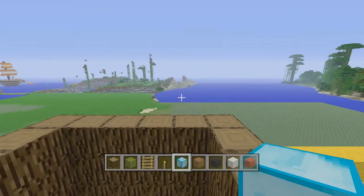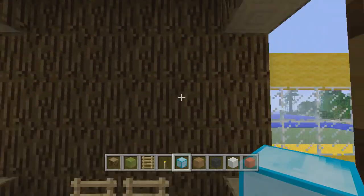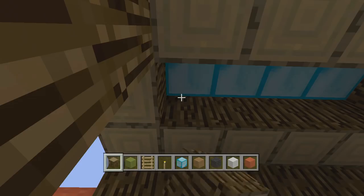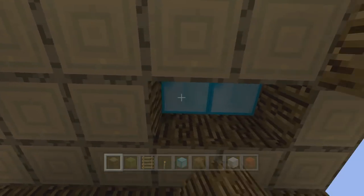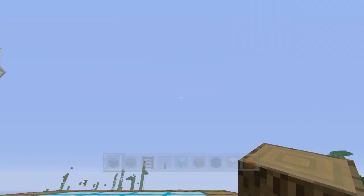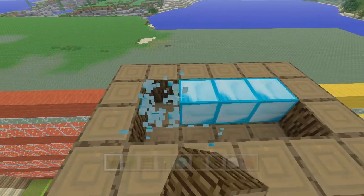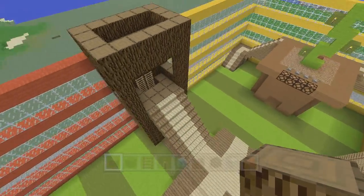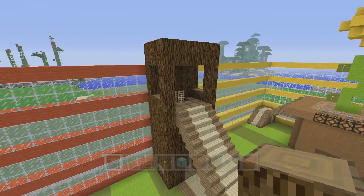We also need a ceiling on this — I'm just going to temporarily put diamond blocks here so we can go underneath and make the ceiling flush with the windows. When he built this originally, the logs always looked the same regardless of which way you were facing, if any of you remember that from way back.